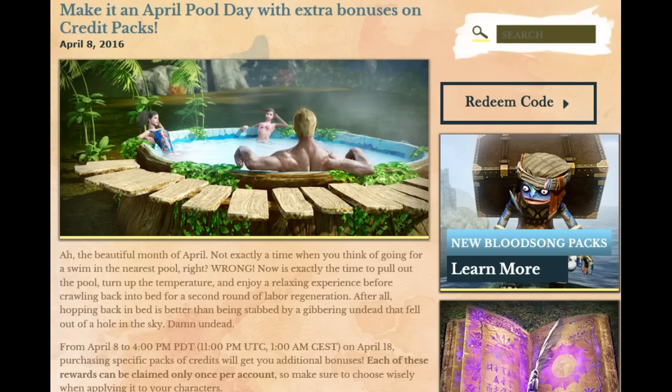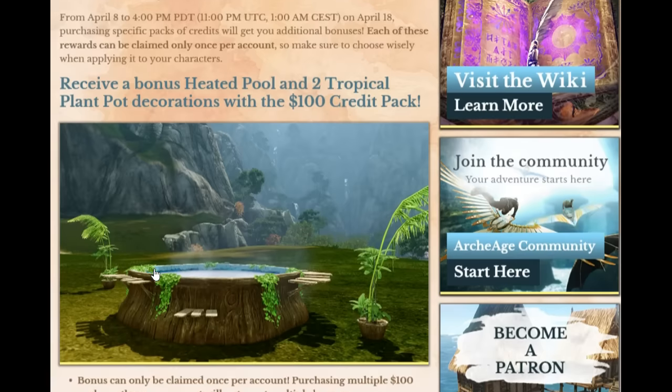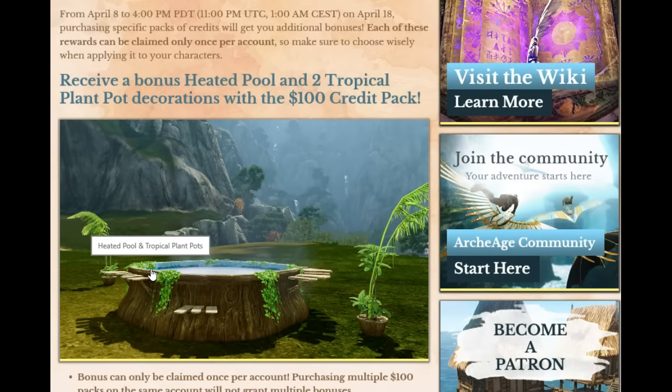What's up guys — and I guess it still must be April Fool's Day because Tryon World has released the swimming pool that a lot of people actually wanted, but no, you cannot acquire it in game by any method whatsoever. You have to get it by purchasing a $100 credit pack, which gives you around 21,000 credits.